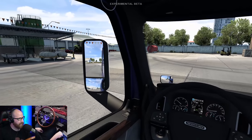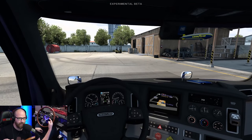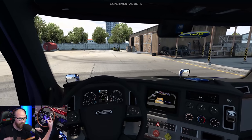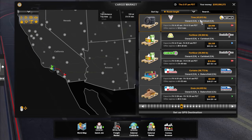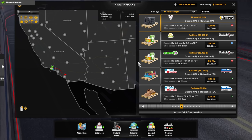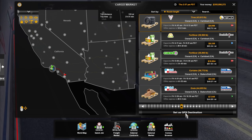So it's the next day. We were having some connection issues, so now I'm hosting the session, and I actually have a run out of Oxnard. We're going to be going down to Carlsbad with a load of tires here for Goodyear. We have tires at 43,613 pounds, Oxnard to Carlsbad. Alex is already talking to me there. I'm going to go ahead and set that as a GPS destination. We'll go load it up.